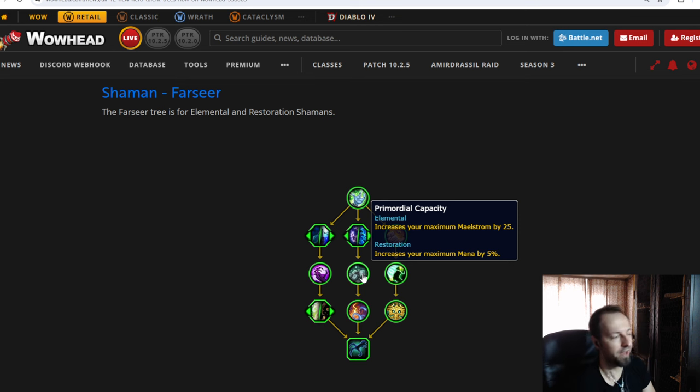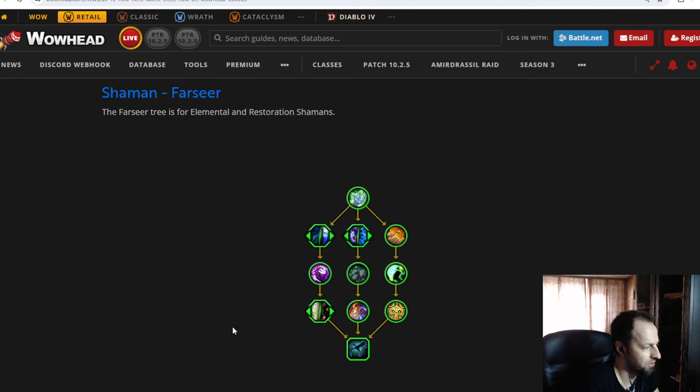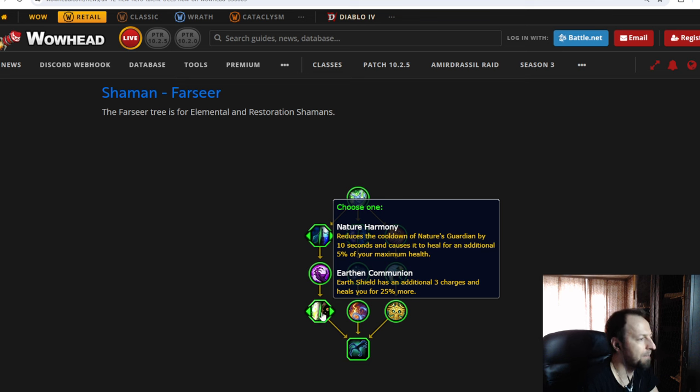One node increases maximum Maelstrom by 25 and increases your maximum mana by 5%. Increasing mana for Restoration is not bad, because the Resurgence talent restores mana based on your maximum mana — so not only do you get a few extra casts, but Resurgence gives you a little more mana back. That's an okay node. Then there's Spirit Walker's Momentum: if you pop Spirit Walker's Grace, it extends the duration up to a maximum of 4 seconds while you're casting spells. Good node, not a huge impact, but it helps.